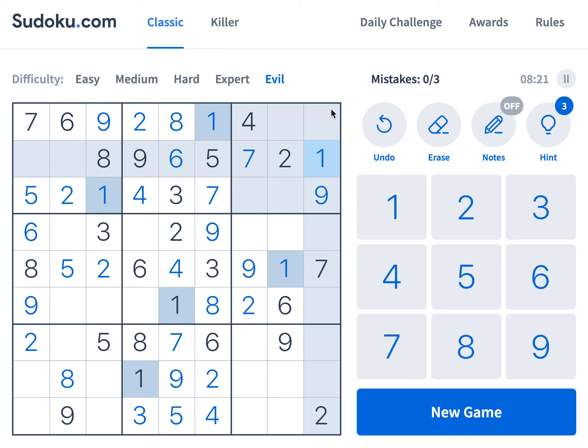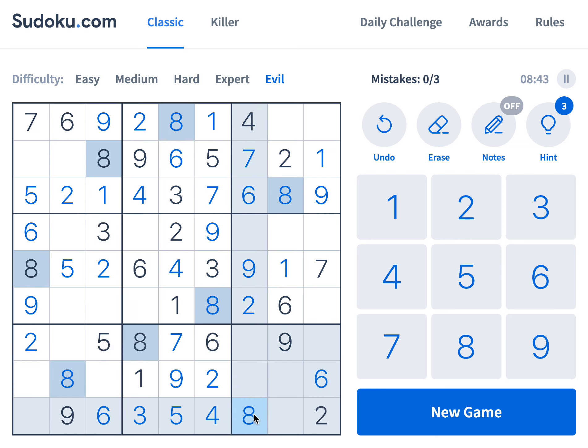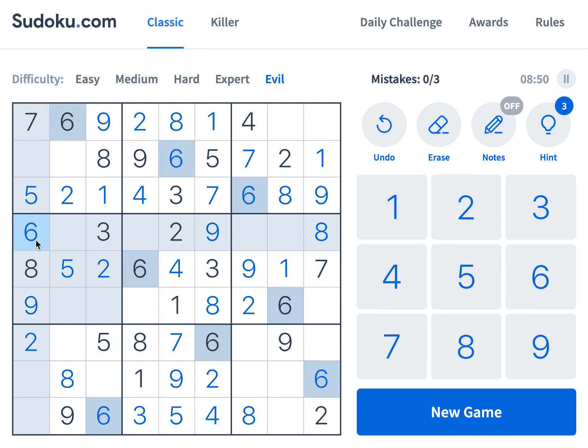So 3, 4 here — 3, 5 here. And 6, 8 here. And 6, 8 here.